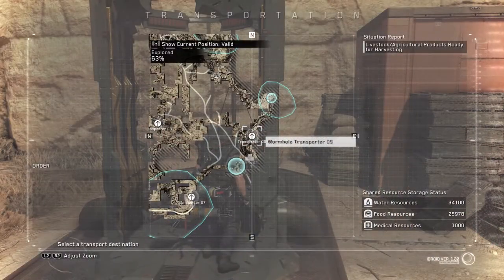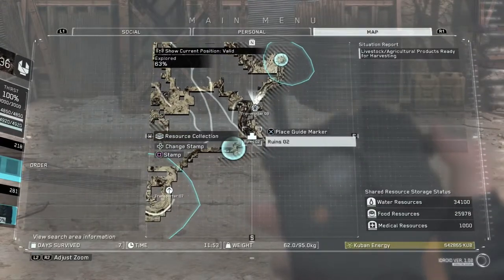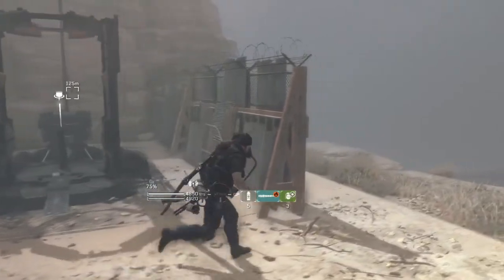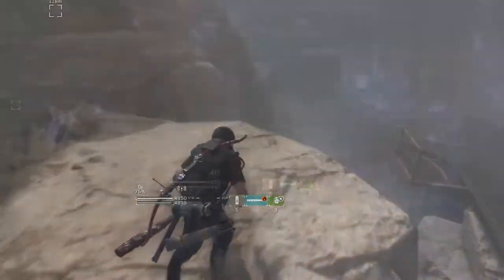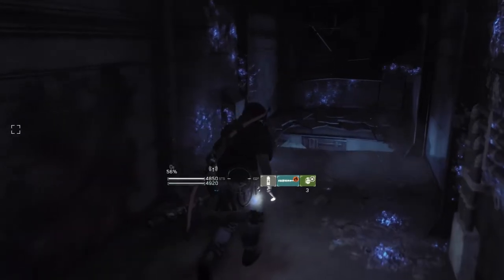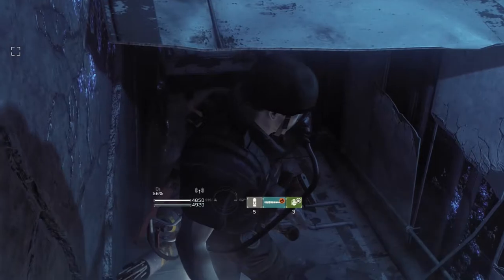The next items on our shopping list are the onions, and for these you need to head towards transporter number 9. Once there, make a beeline towards ruins number 2 — we're heading towards the area where you first encounter the crawlers. I bet you're just looking forward to this, aren't you? Luckily, there's a very easy way to get rid of all of these.